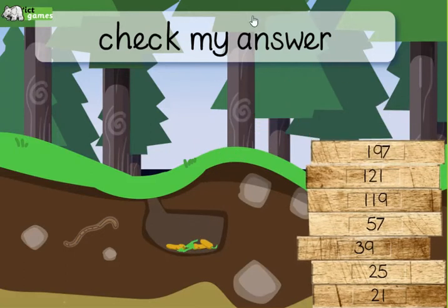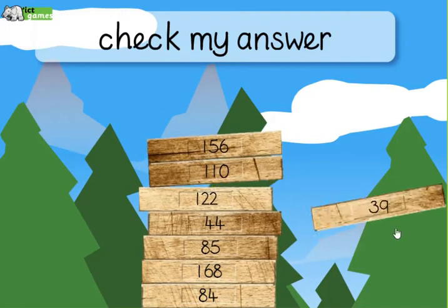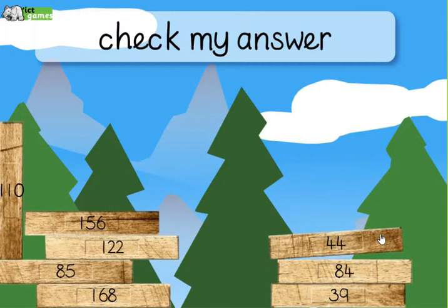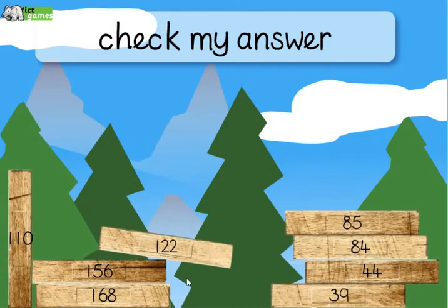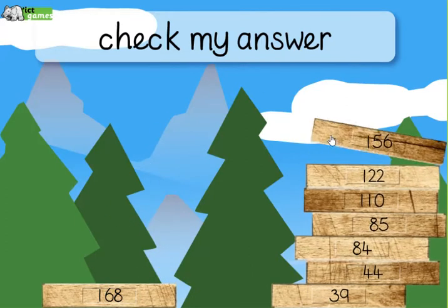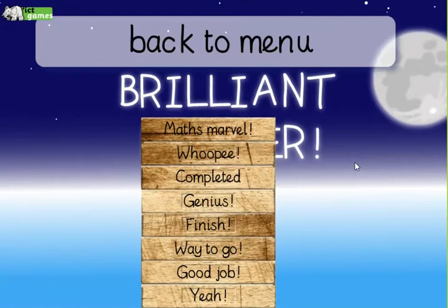I'll get there in the end — you basically finish when you reach up towards the sky. This is the last one now, there's an extra brick. 39 is the smallest, followed by 84, followed by 85, followed by 168. There we go — brilliant builder, good job, way to go!